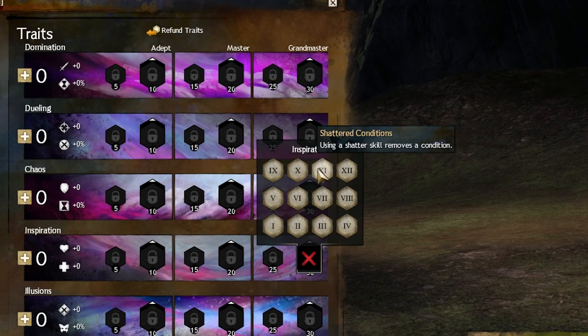Shatter Conditions — I actually like this trait because every time you shatter you can remove up to 3 conditions from yourself, which is one of the best ways to remove conditions. However, there are just better things in this tree to pick up in its place.